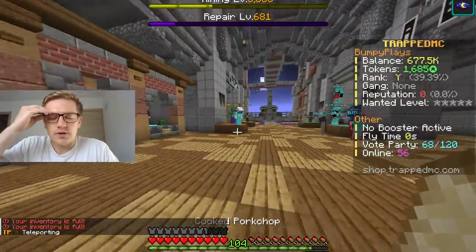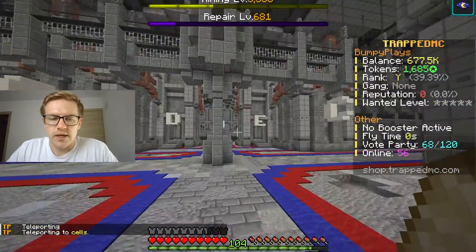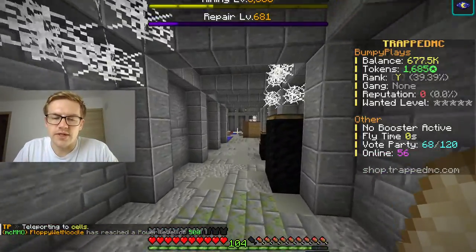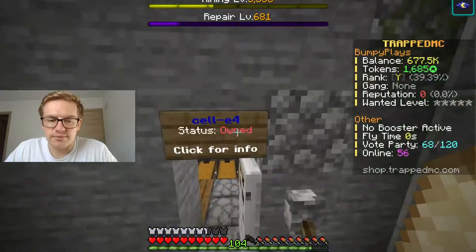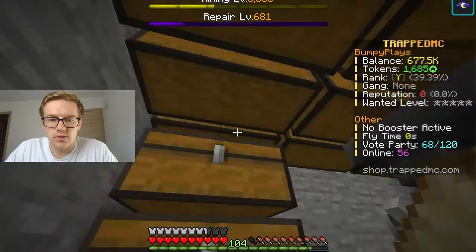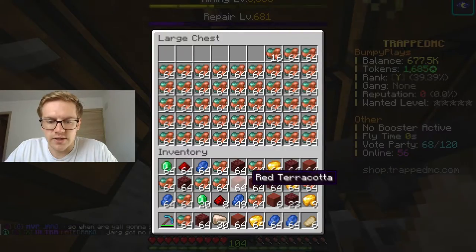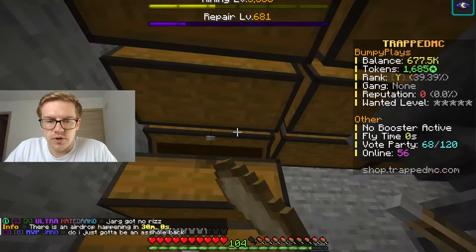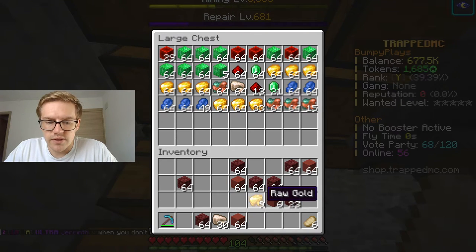I'll show you guys how many ores I have — it's actually absurd. Every time my inventory got completely full with ores and emeralds and everything, I ran back here while I was in X mine. Just look at all the ores I have unsmelted as well. We have a lot of stuff to catch up on — everything here is completely full. So it's kind of tough to manage. Let's go ahead and dump that. We'll just put everything in here for now and fill up the gold hopper.